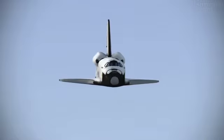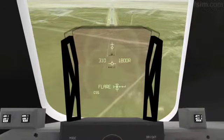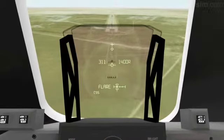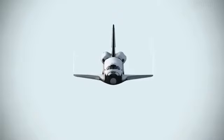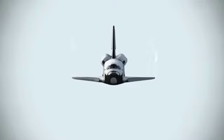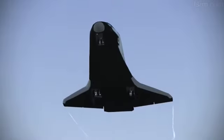Speed brakes are moving. 2,000, pre-flare, the gear is armed. 1,000. 700. 600. 500. 400. You're down. Here comes the gear.